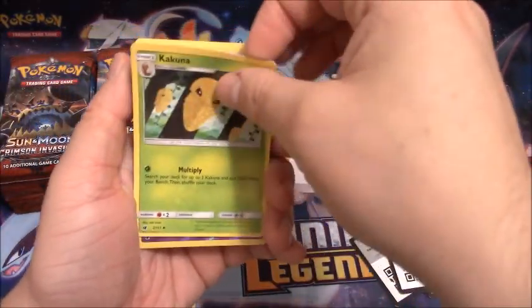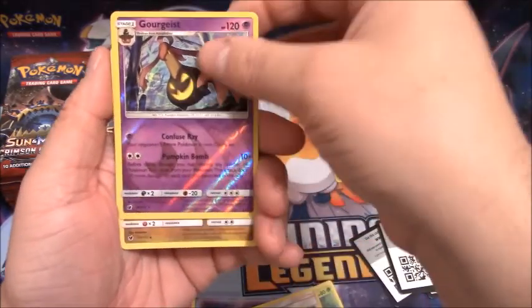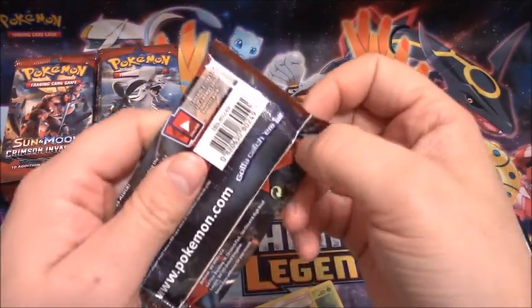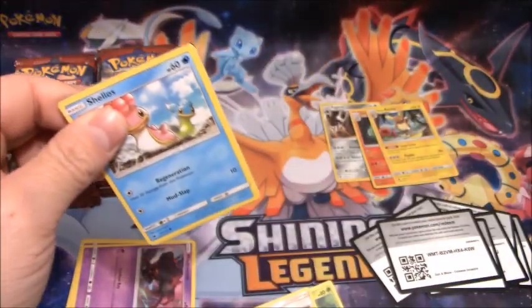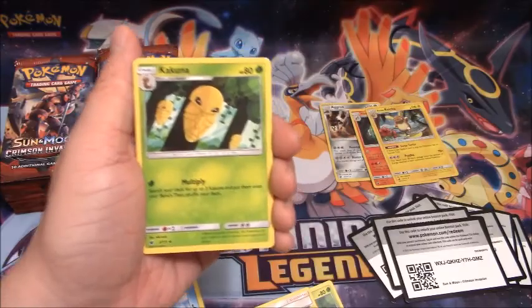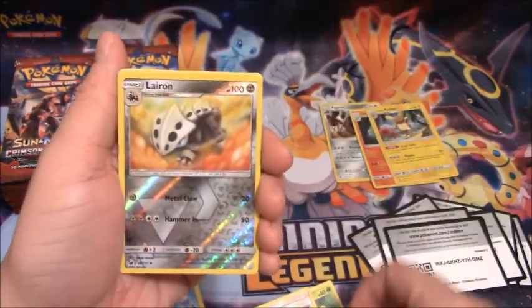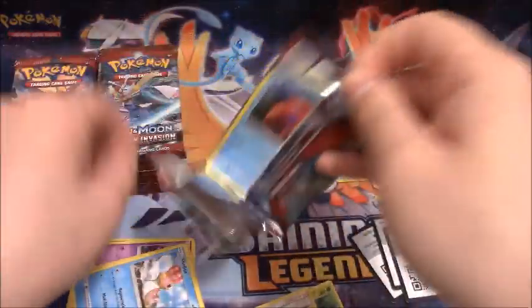Pack eight: Kakuna, Leavanny, Haunter, Reverse Holo Gurdurr, and a Kommo-O. Am I the only one that, when I say Kakuna or hear someone say Kakuna, I just want to say — Hakuna Matata? I don't know why. There's a Lion King reference for you. If you've never seen the Lion King and you're like eight years old watching this — go ask your parents to watch Lion King and you won't be disappointed. Great movie. Great life lessons in there.